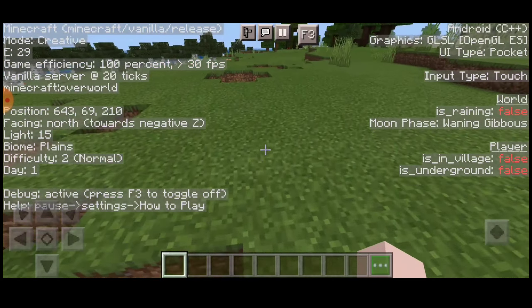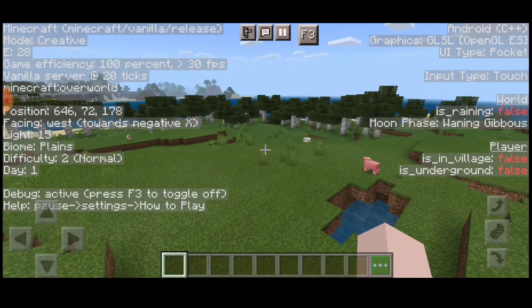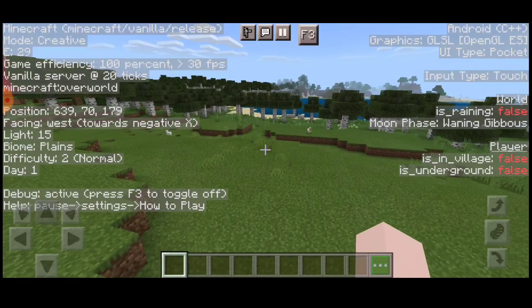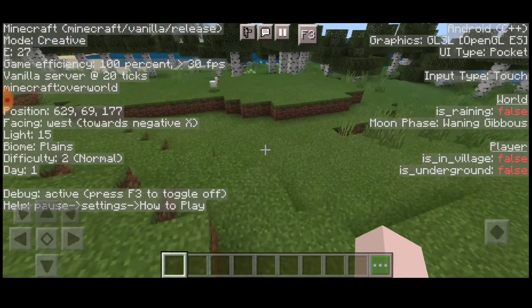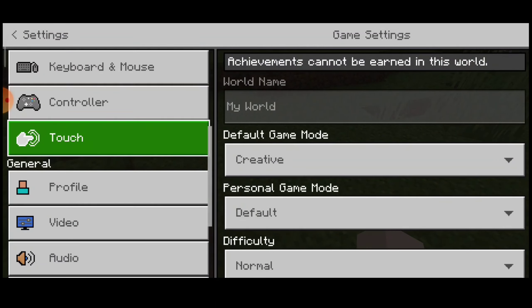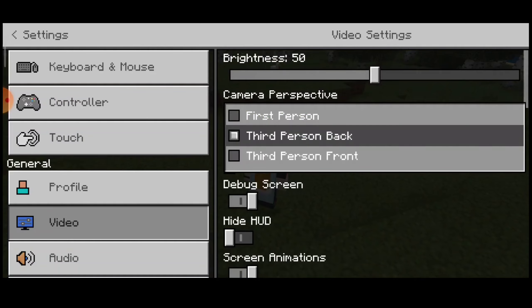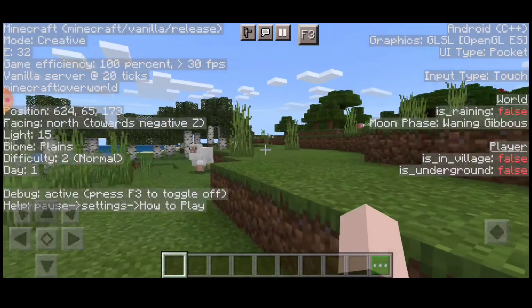We don't need Java. Java and Bedrock is a big difference. Next, we will create the F5 button. Let's get respect to the F5 button. In our video, we will have to match the F5 button.